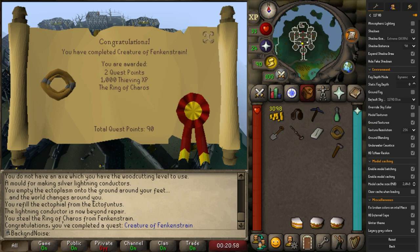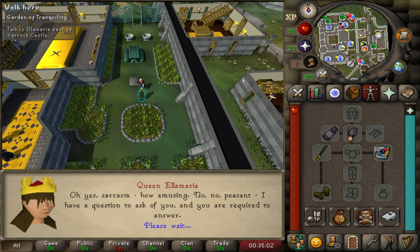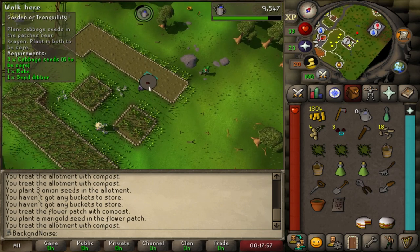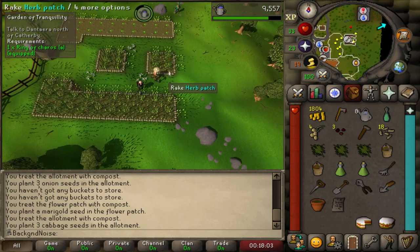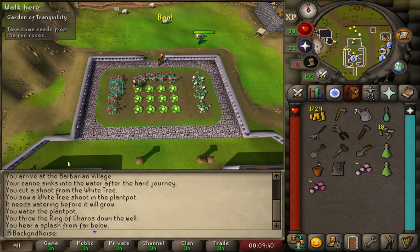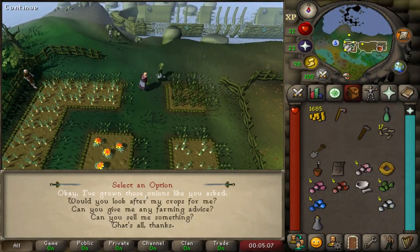The Charos lore runs way deeper in RS3 than in Old School - he helps us fight off the Elder Gods, and he's a powerful enchanter and mage. Garden of Tranquility is just a waiting simulator - farming is just a waiting simulator. When I first did this quest, I was babysitting these crops for hours. The smart thing would have been to plant them all at the same time, but I was afraid they'd die while I was gone. This was also back when logging out during the farm tick cycle would screw up how long it took to grow, and the logout timer was like 30 seconds, so you'd log out basically immediately if you blinked too long.